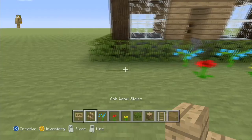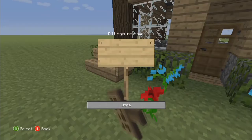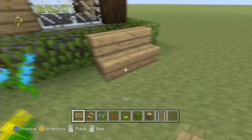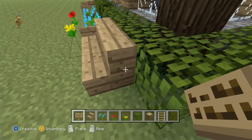Place one blue orchid on either side of the front. Then place a poppy and a dandelion alongside. Come in line with your column and place two oak wood stairs there - these are going to be seats. Place signs on either side of the stairs as armrests. Do exactly the same on the other side.